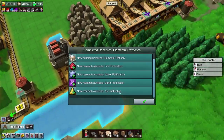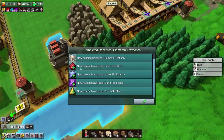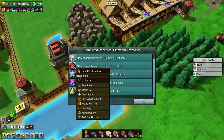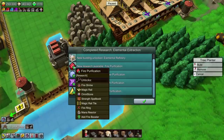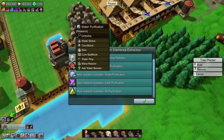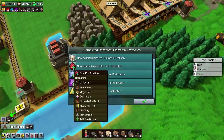Let's set this up properly. There we go — we've now got the elemental refinery. We can now research fire purification, which will unlock the fire shine, omnistones, magic rail tiles, fire rings, and the mana reactor. The water ring as well — I guess they all unlock mana reactors.